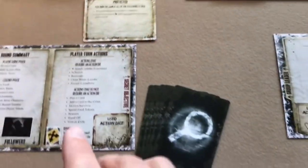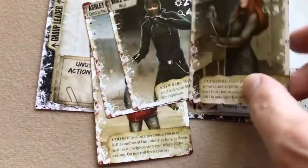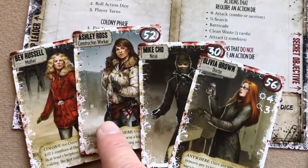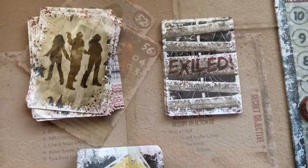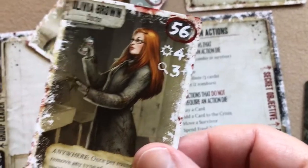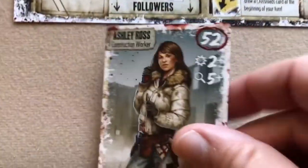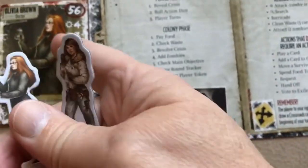Deal four survivor cards to each player. Players look at their survivors, choose two to keep, and return the rest to the survivor deck. For example, a player may choose Ashley Ross and Olivia Brown and return the others. After all players have chosen and returned survivors, reshuffle the survivor deck. Each player then chooses one survivor to be their group leader, placed to the left of their reference sheet, and the other goes beneath as a follower.